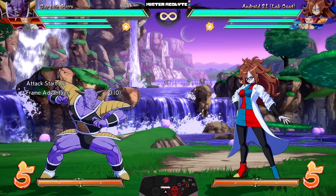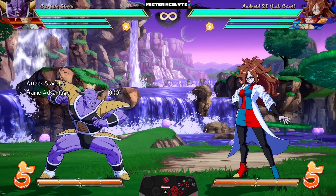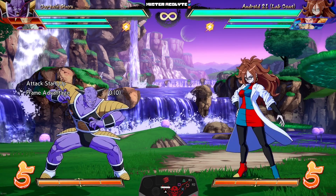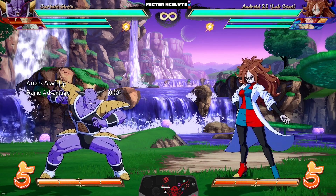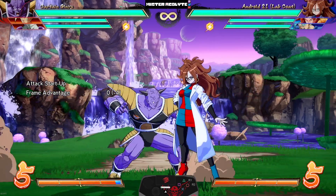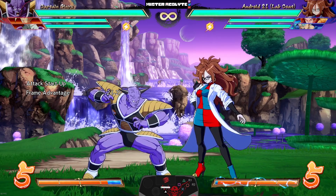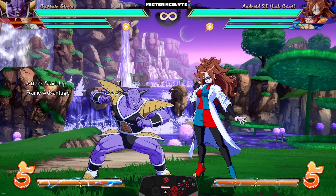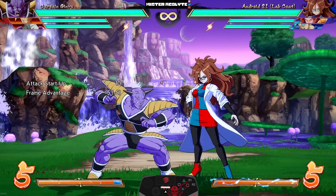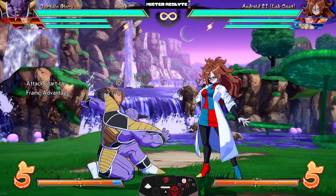Captain Ginyu — my trademark character — Ginyu's changes are absolutely insane and are going to change the character forever. Starting off, his auto combo has less recovery and is now minus two on block, making it a great stagger button. Similarly, his 2M is now minus five when it used to be very punishable — and not only is this 2M fast enough to be a mix now, with this patch it is also a safe poke.